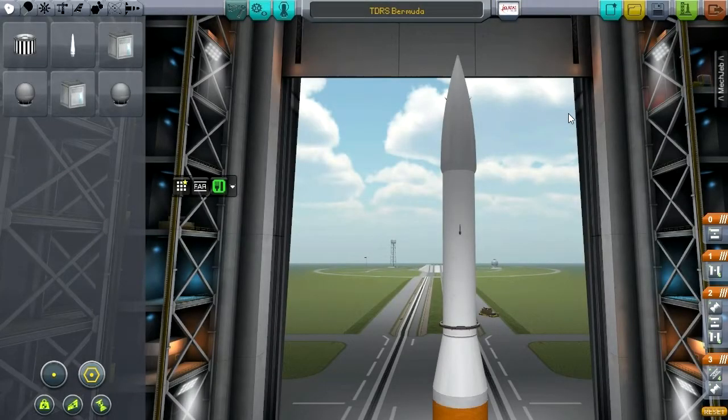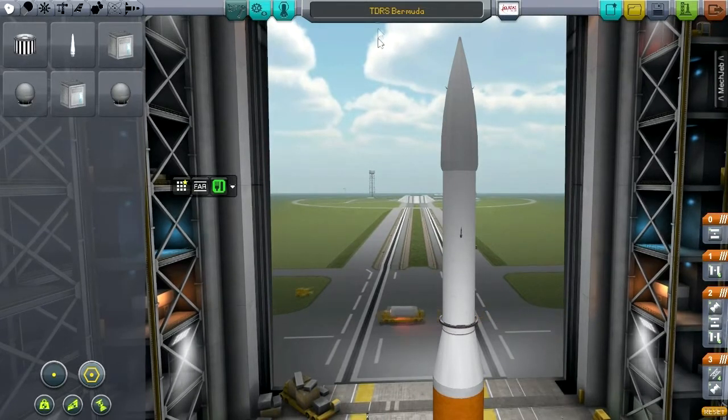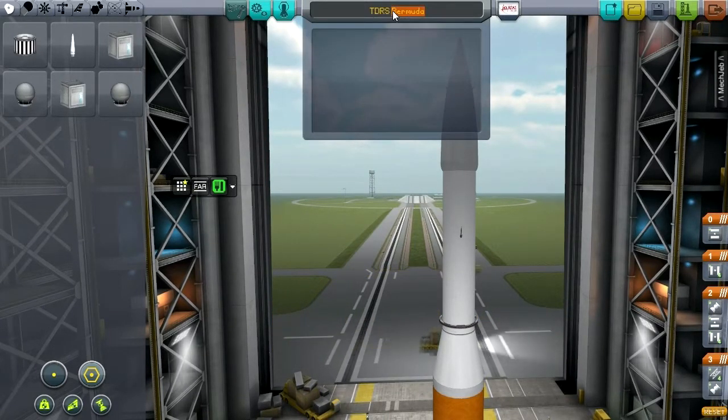Hello everyone, and welcome back to my Realism Overhaul series in Kerbal Space Program 0.23. In this episode, I aim to go polar. We have not done a polar orbit in this series before, so I first want to put a relay satellite into polar orbit, which may or may not work, and then I'm going to launch one of the G-Therm satellites to do scientific experiments over the poles, and then hopefully return that information back to the surface. However, if we can transmit the Gravioli data, that would still be very useful.